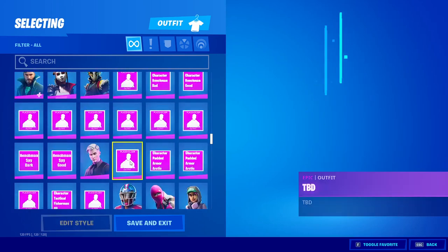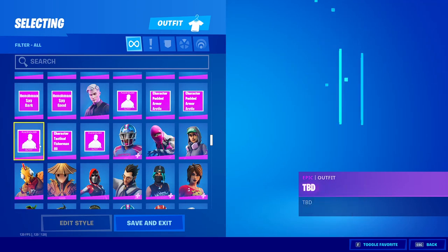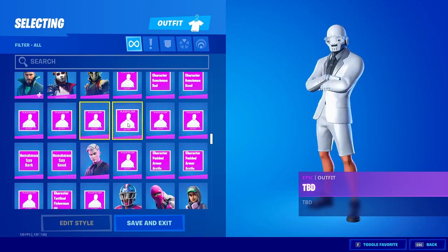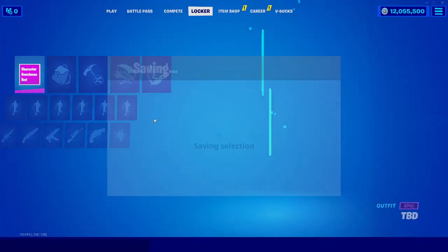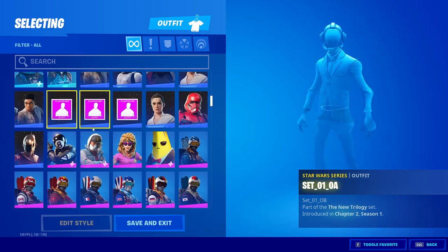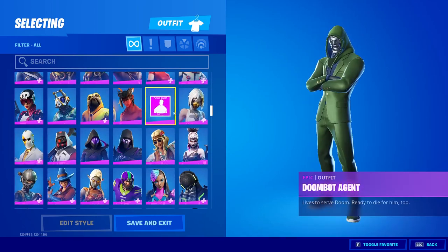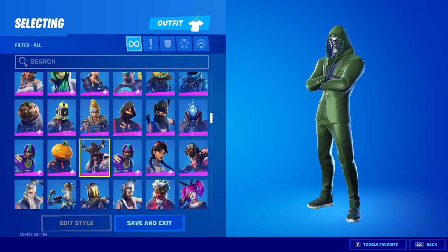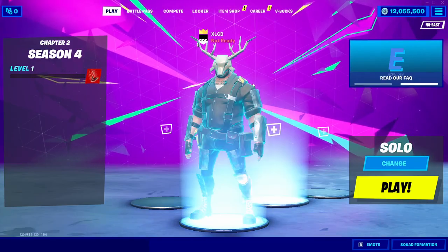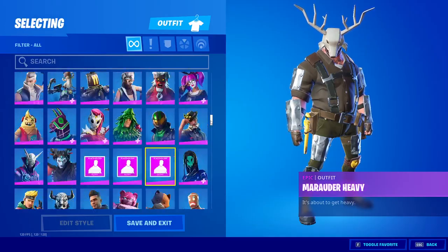In the locker you have every single skin — all the OG skins, every default skin, and some skins that are actually unreleased and will never be released. For example, there's a Henchman skin, some Star Wars unreleased skins (like all the henchmen from the Star Wars event), the Dune Bot Agent from season 4, and you can also become any of the Marauders. You can equip any of these in your lobby — I'll equip the Henchman and the Marauder to show them off.